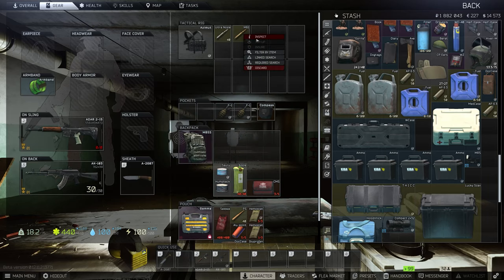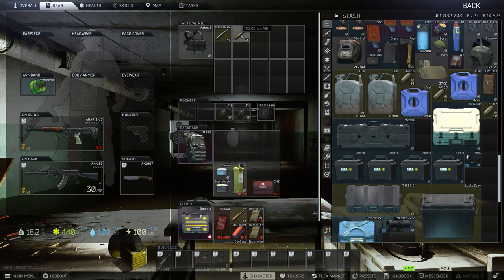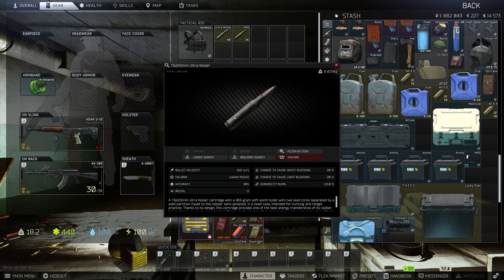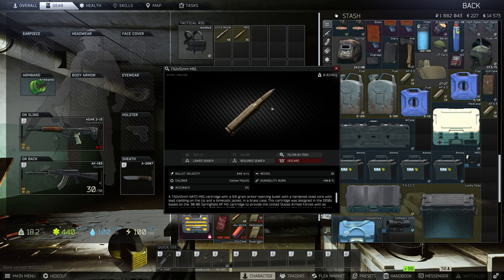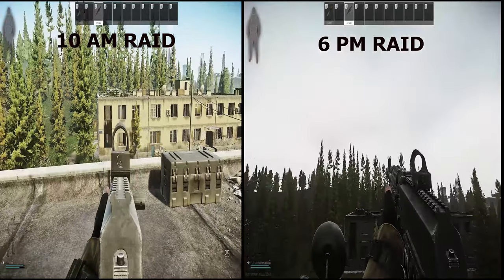Don't worry too much about the different kinds of bullets. All you need to know is whether they have high damage or high pen. High pen usually won't one-hit in the chest, whereas high damage will. With high damage rounds, shoot legs or the face. With high pen, aim for the head to get through face and head armor. Don't confuse yourself trying to memorize every round — just pick high damage or high pen and move on.